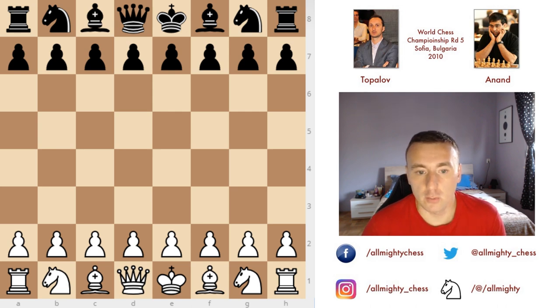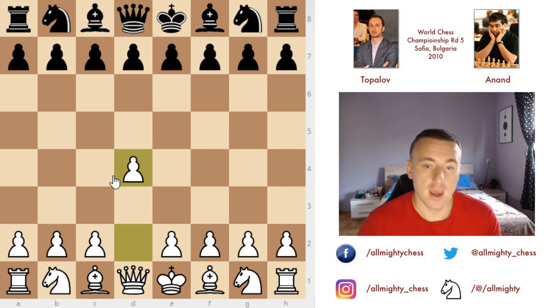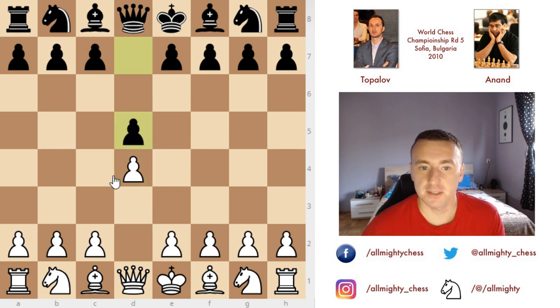As usual we have been seeing D4 as the first move, and so it is also in round 5. I will just quickly go through the first moves since they are pretty much equal to the moves of round 3, up until around move 15.